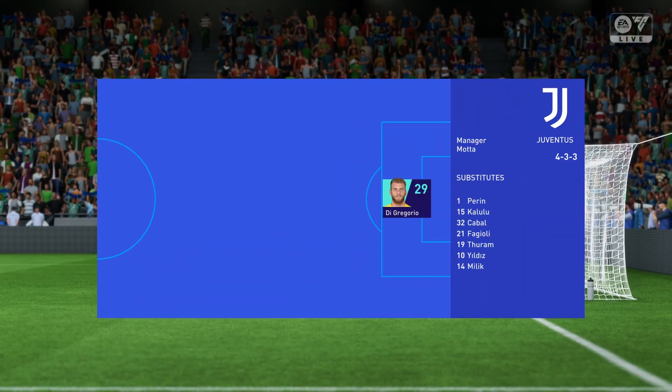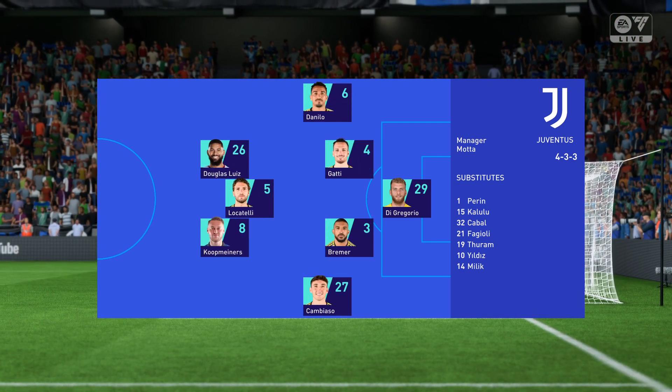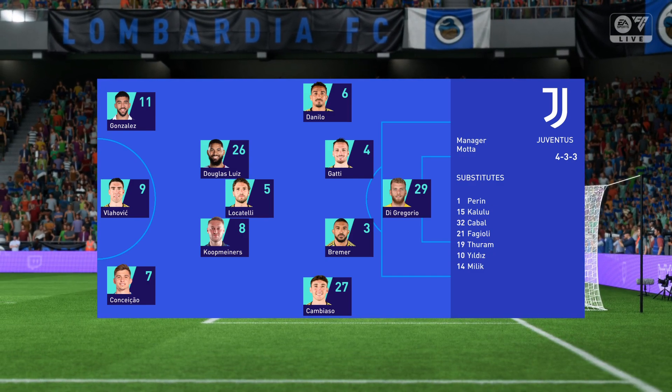Here's how Juventus line up. Federico Gatti plays alongside Bremer as the centre-backs. Teun Koopmeiners plays alongside Manuel Locatelli in central midfield, and leading the attack is Dusan Vlahovic.